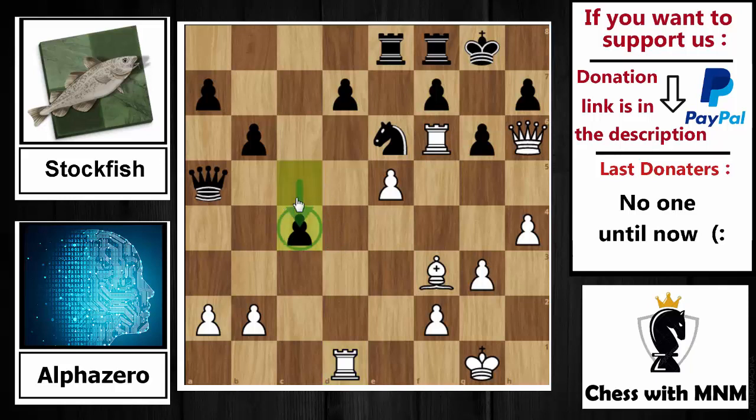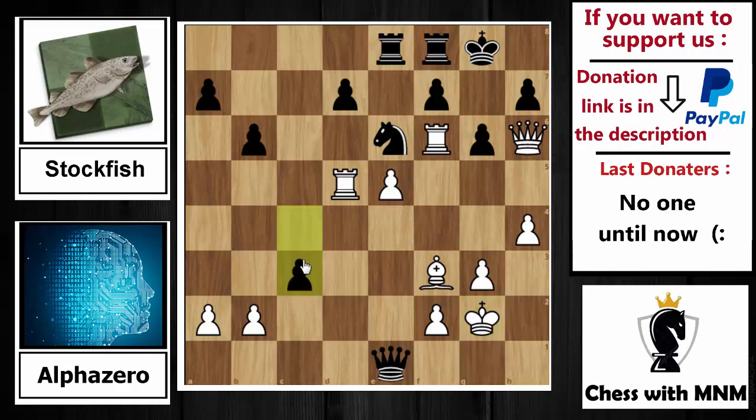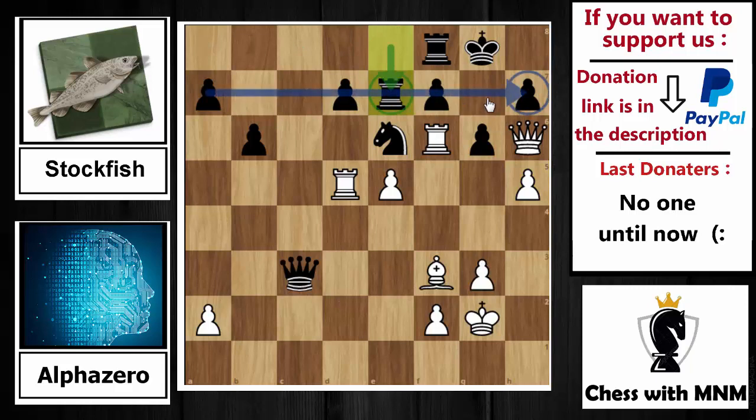Now c4 is played by Stockfish, trying to do something and attacking the pawn on e5. Rook to d5 protects that pawn and attacks the queen. Queen to e1 check is played, king to g2. Now c3 is played by Stockfish, trying to do something on the queenside — but Stockfish has nothing to do here. Pawn capture on c3, queen capture on c3, and then simply h5 — let's open everything on the kingside.